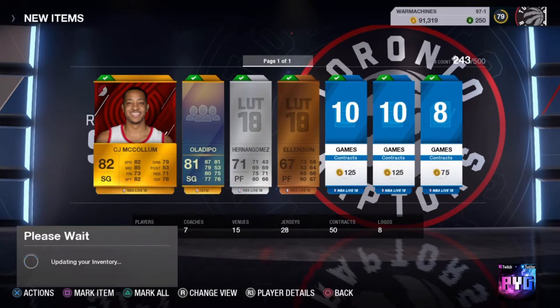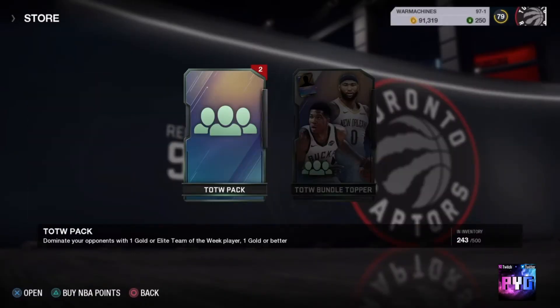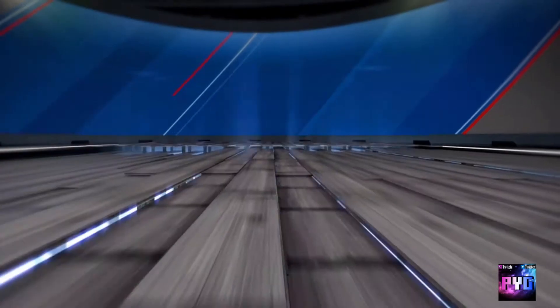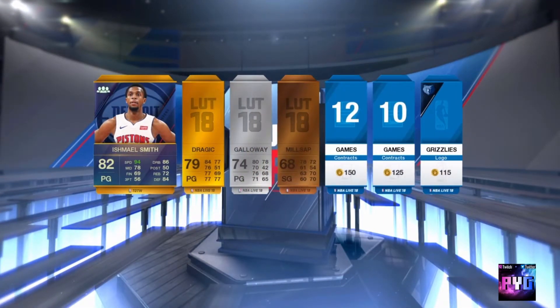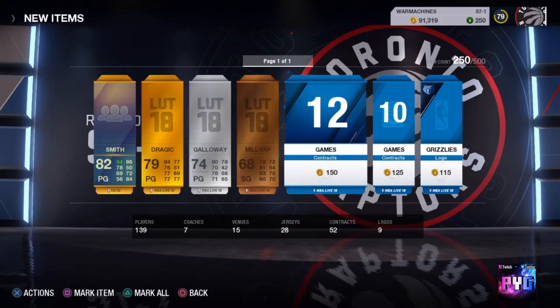Let's see if the next pack is going to be any better — two more packs left and then the topper. Hopefully pull Giannis, but of course I wouldn't mind Cousins. It should not — I'm not crazy about that card, but whatever. Team of the Week cards are selling like crazy high on the market right now.